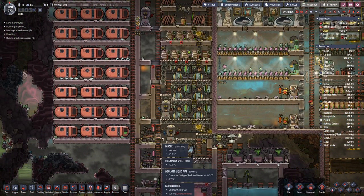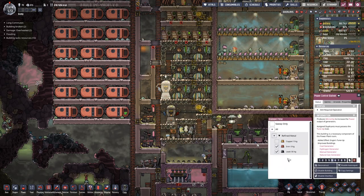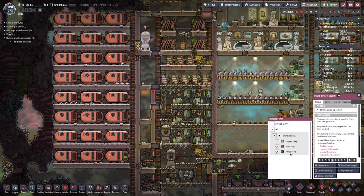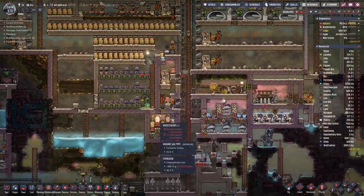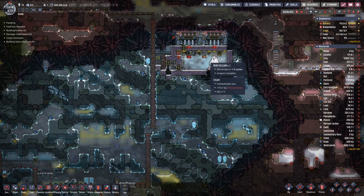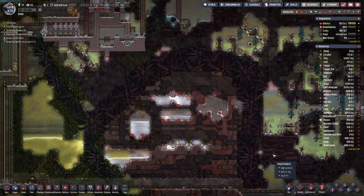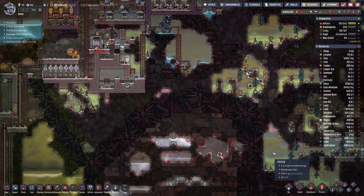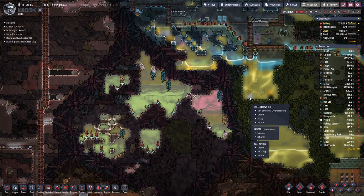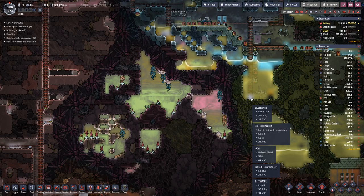And now the gas is going down again. Maybe let's check on iron here, because we are not producing a large amount of iron with the shipping setup defective. But we can have a look at the iron down here if we manage to find it. And this is now at 44 degrees.